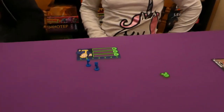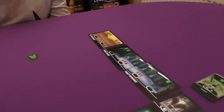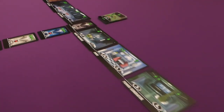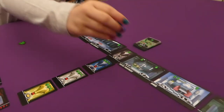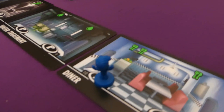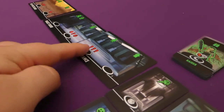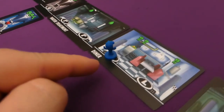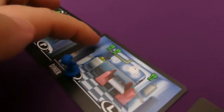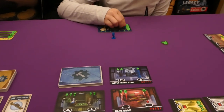Jess is going to start us off. On a turn she's going to take one of her workers and place it on one of the worker spaces up here, starting the round as first player. When she goes to a location she will pay any red cost if there is one — on this particular action there is a cost — but there is no cost here, and then you get whatever is on the green at the top of the action. That one is two food. The way you get food is to take these cubes and put them in your food section.